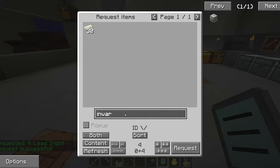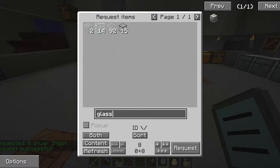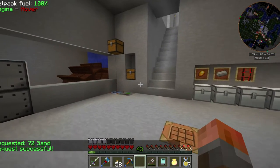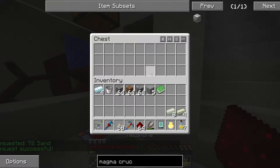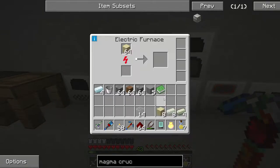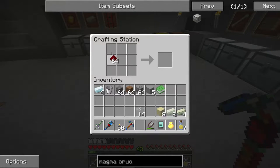Do we have any invar? We're going to need eight of those. Some glass — I'm somewhat short on glass. Let's get some sand and get it cooking up. I've got some here, so let's make that up.